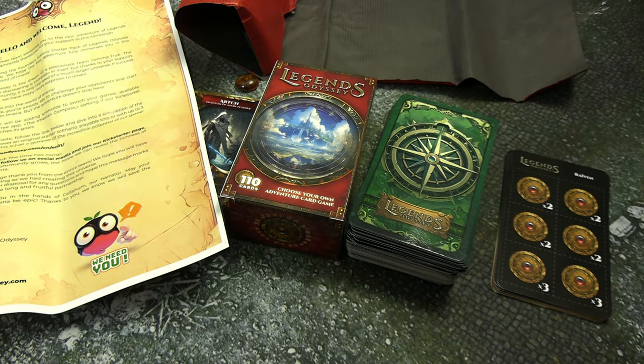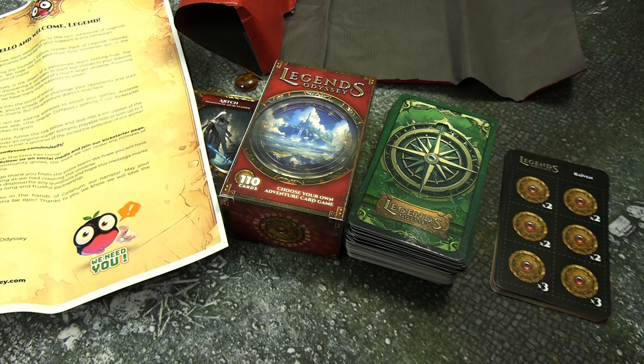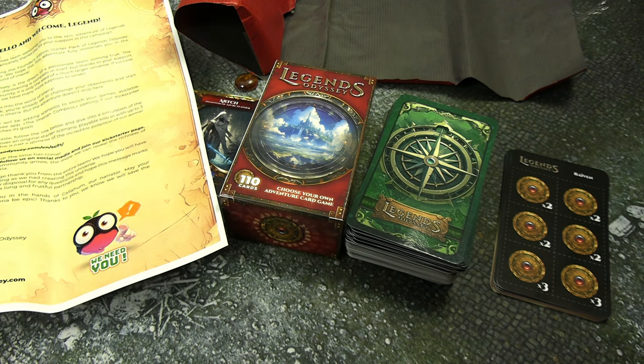So that gives you an idea of what you get if you pick up one of these Legends Odyssey Starter Packs — it gives you everything you need to play the game. There are booster packs and other options all on the Kickstarter. It does suck that the post took a whole month to get this to me, but hopefully I got this out quick enough that there's still time left on the campaign for you to check it out and put a pledge in. The description box will have the link. The quality of the cards is great, the art is great — I can't comment on how it plays yet but it looks neat. Go check out Legends Odyssey, and thank you for watching.